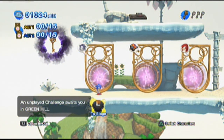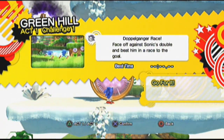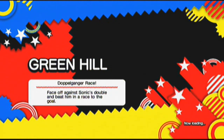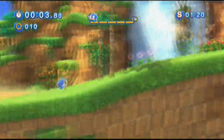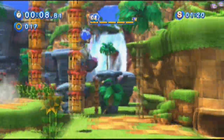Welcome back to Let's Play Sonic Generations. We are now about to try our first challenge for Green Hill Zone with Classic Sonic. The first challenge I'm gonna do is facing off against Sonic's Doppelganger, which pretty much means it's a race against my double. So all I gotta do is beat him in a race. Hopefully this time I'm not gonna suck in this zone like I did last time.